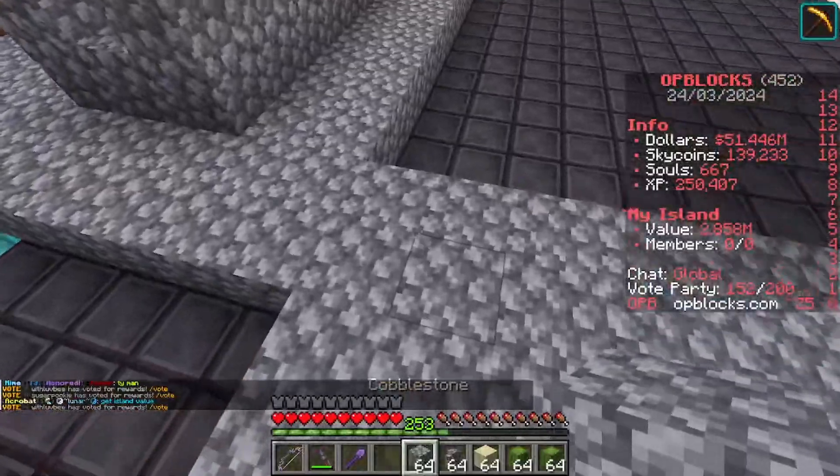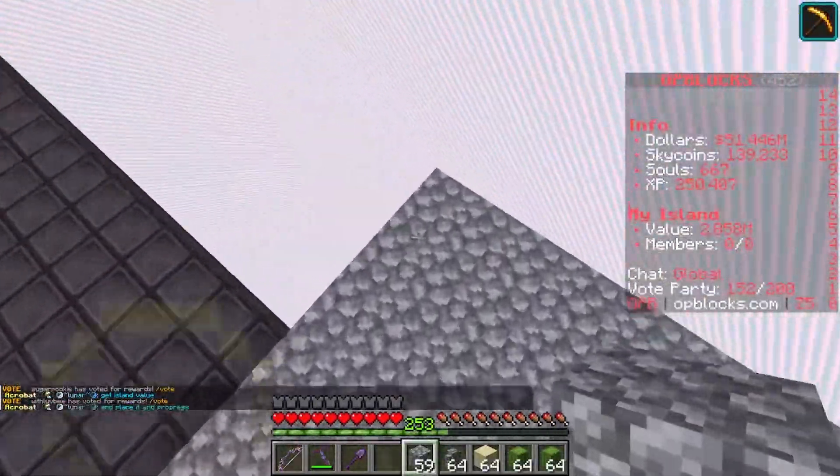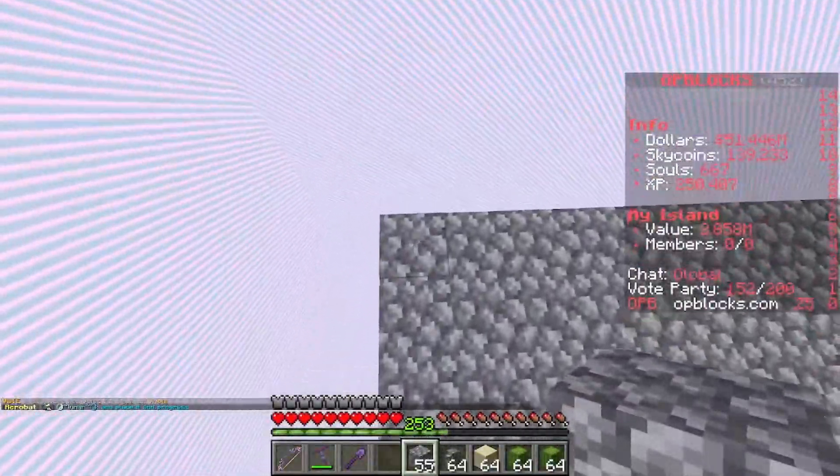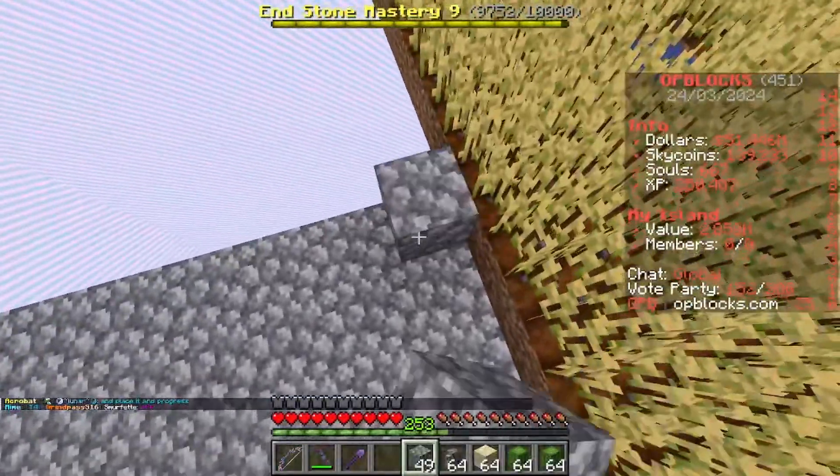Step one: I'm going to build five high in all four corners to mark out the area for the chest room underneath the cactus farm.